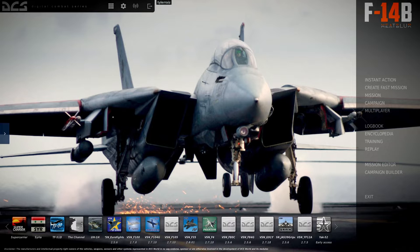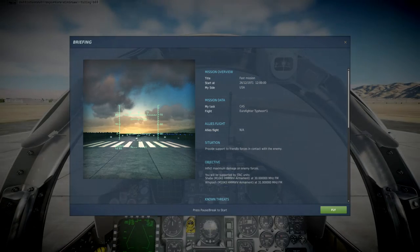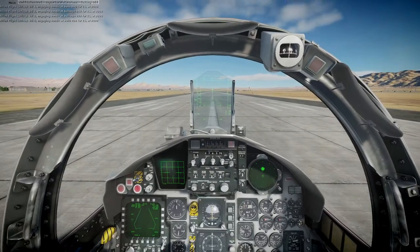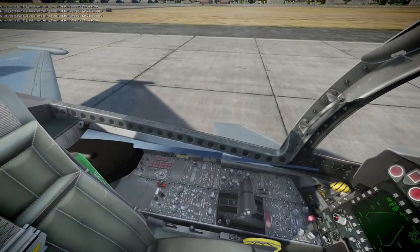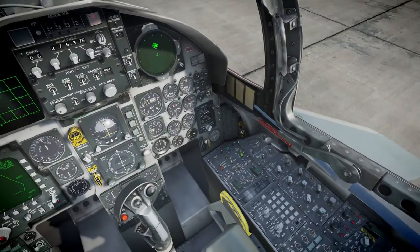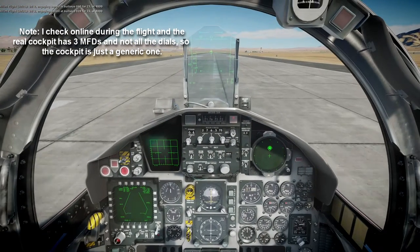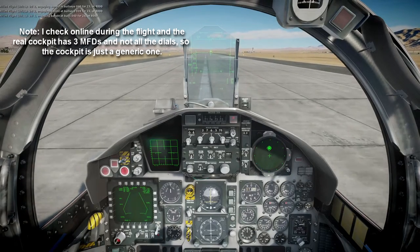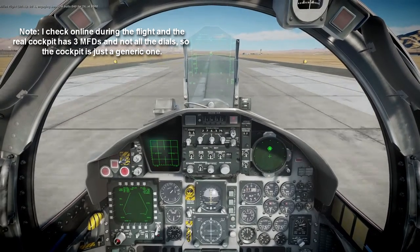I'm obviously not going to be doing the full startup procedure — they're not clickable cockpits anyway, I think. The arrangement is: Eurofighter Typhoon, runway, Nevada, random, cloudy. We are flying at Nevada because it seems like a good place to test flight things. And we are in the Eurofighter Typhoon. It's a very nice cockpit. I can't verify this is exactly how the Eurofighter Typhoon cockpit looks, but I do like the analog style personally, so I'm not going to complain.